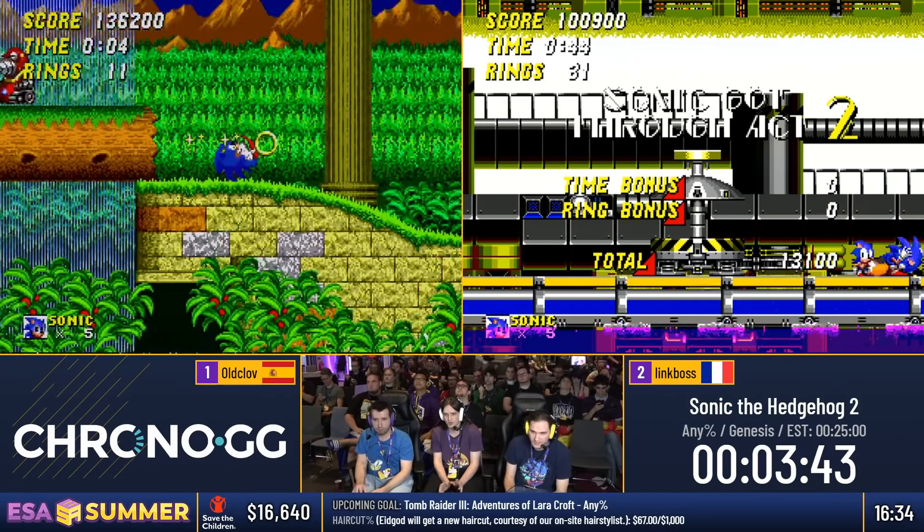Single-tap Spin Dash off the spring gets you up — hopefully without getting hit by the bees. Then getting into this nice easy boss fight where you just stand on the left-hand pillar, Spin Dash or jump into the boss eight times and he is gone.